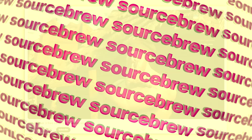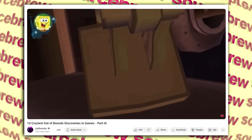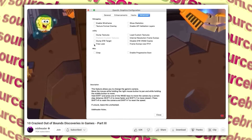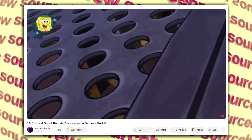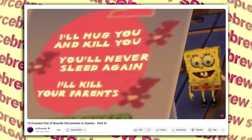Toy Box — Nicktoons: Attack of the Toybots. Possibly the craziest discovery on this entire list — and that's wild because we're talking about a Nicktoons kids game released in 2007 for PS2, Wii, DS, and Game Boy Advance. If you look closely at the Mr. Huggles Toybox, you can see text that is hard to make out, but using a free cam in an emulator you can reveal the terrifying text: 'I'll hug you and kill you. You'll never sleep again. I'll kill your parents.' Kids game, by the way.